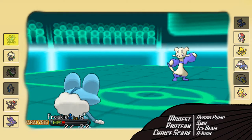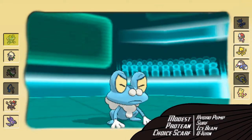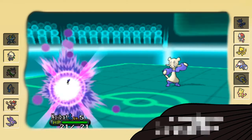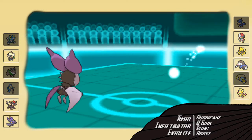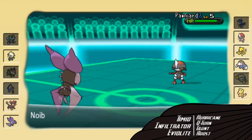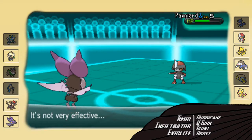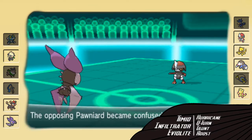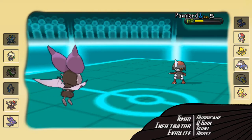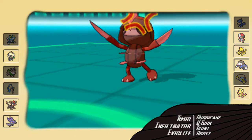I go into Froakie — it's paralyzed, it's my scarf user, it can't do anything anymore. He gets a Drain Punch off, but it didn't really matter. I'm going to go into my Noibat as he pulls back and goes into his Pawniard. I'm guessing this is an Eviolite set like most of them are nowadays, and it still didn't really appreciate that Hurricane. He gets the confusion, which is great. I don't want this thing trying to set up in my face, so I'm going to go for the Taunt — I don't want him going for Swords Dance.